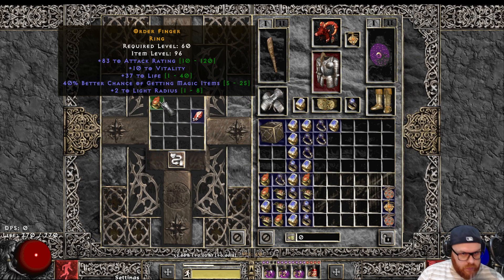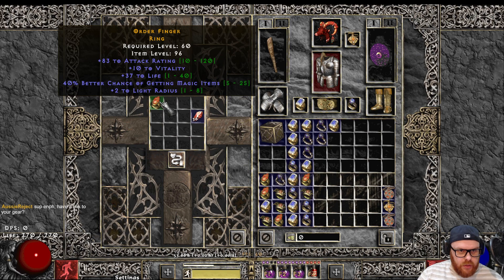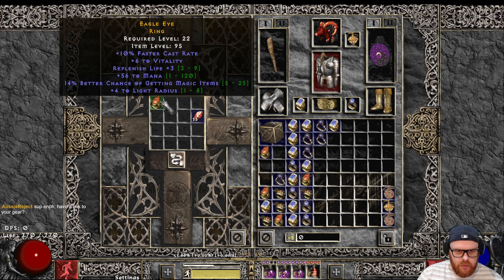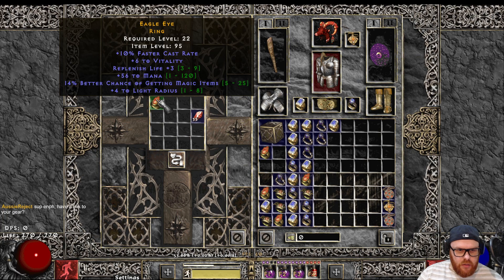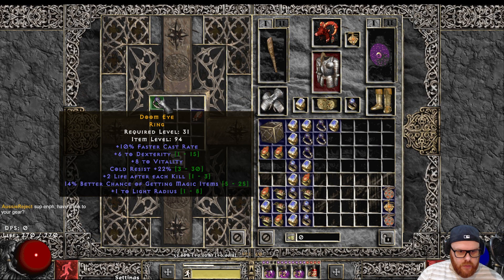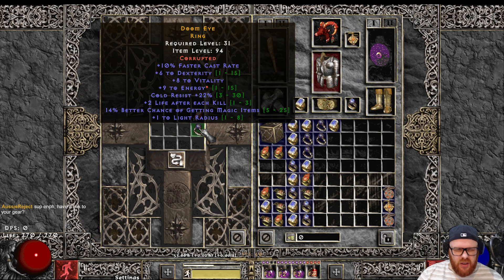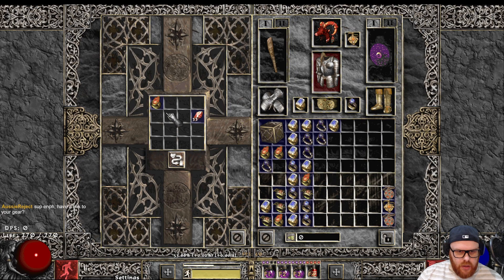Alright, ring time, let's go. Just a 40 EMF, big life, attack rating ring. Damn, I was really hoping that was going to roll for EMF. FCR ring, some other shit — dexterity. Another FCR ring — this one's really nice, this is probably the best one: dexterity, vita, cold res, LPK, EMF. Energy — fuck, that's lame. Hate that slam.